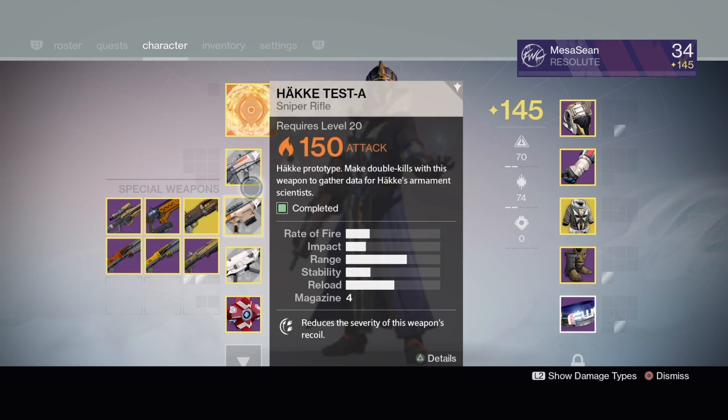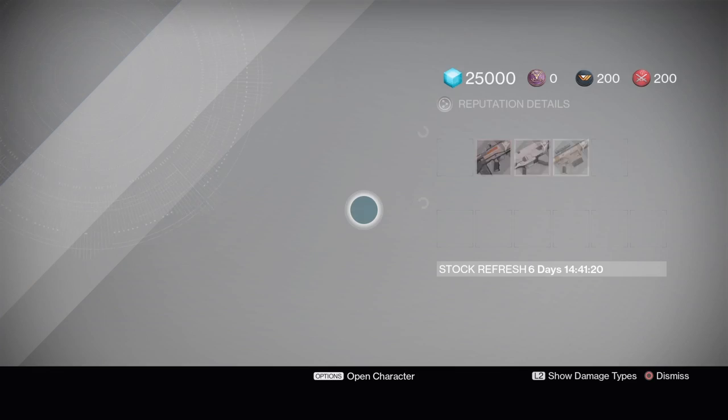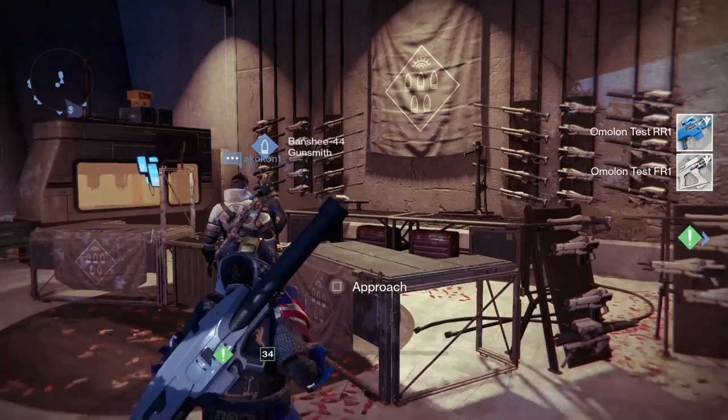You need to get precision kills with the pulse rifle. You'll see when I go to see Banshee my rank has gone from zero and has almost gone up to one — well, a little more than half. I picked up the other two, but the fusion rifle and the sniper rifle — those are for the crucible.